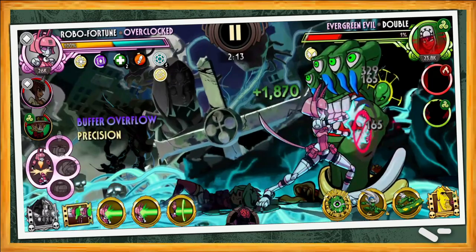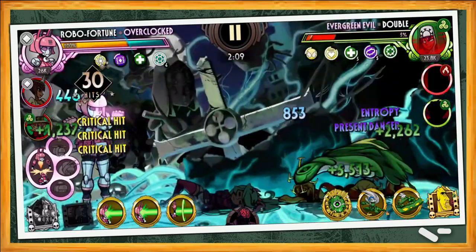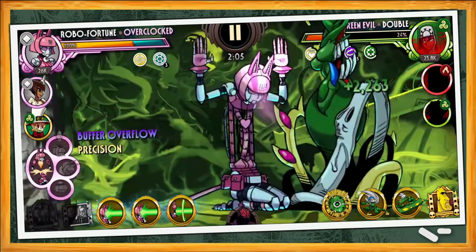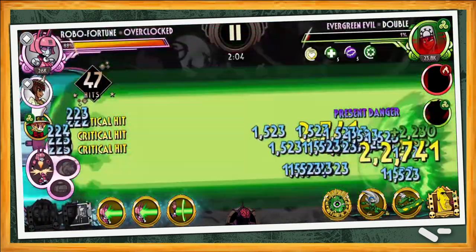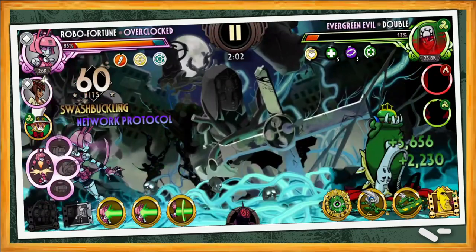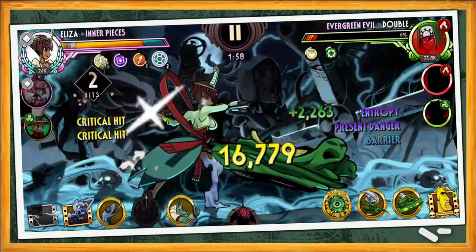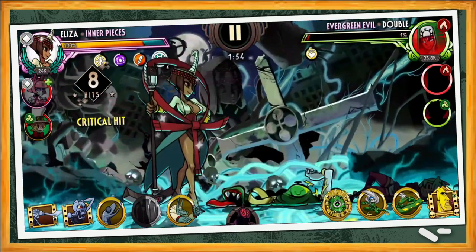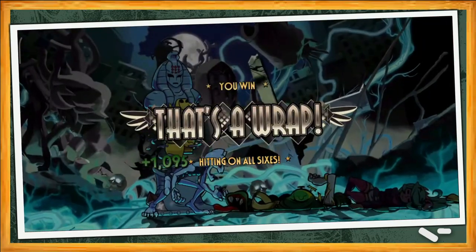A single use of Blockbuster activates Final Stand, making it even harder to take this monster down. Oh shoot — all those regens from Evergreen Evil's signature ability activate. This is not looking good. Overclock uses a Tier 3 Blockbuster to try and finish Evergreen Evil off, but it missed! All those buffs are still intact! Inner Pieces tags in to try and finish this once and for all, activating that Prestige ability, and a single use of a Blockbuster just before Final Stand ends secures the kill. What amazing timing!